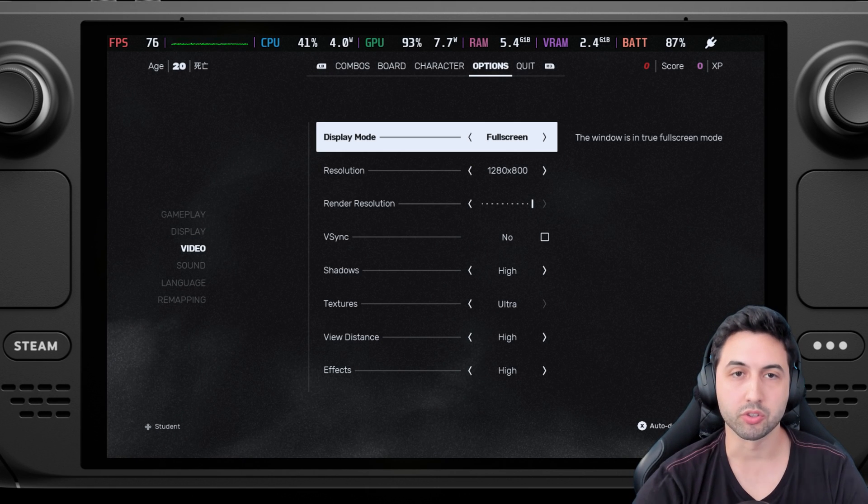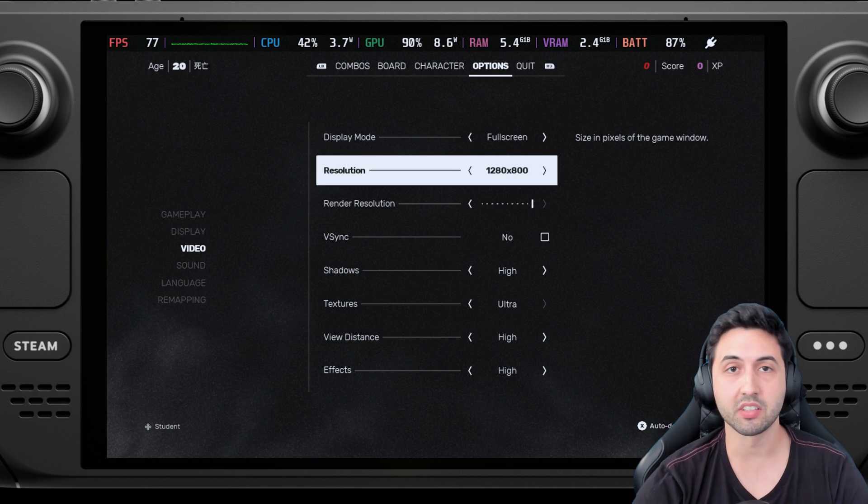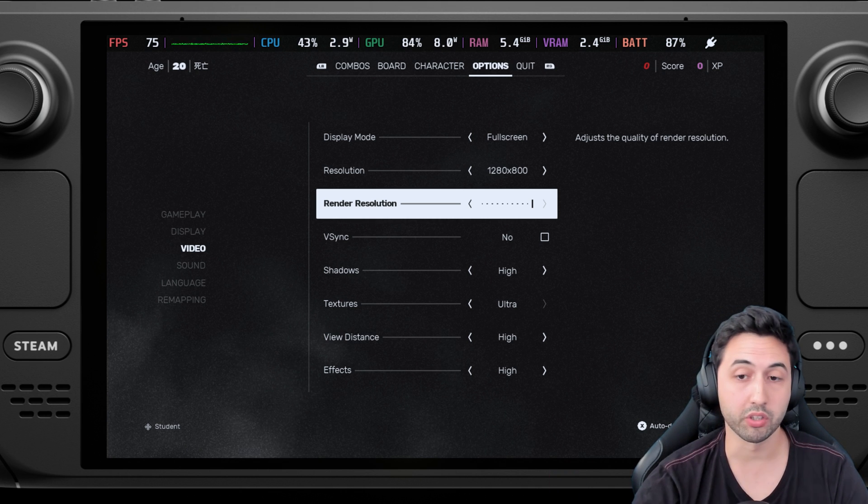Hello everyone, I'm Santiago Santiago, and today I'm going to be testing Sifu on the Steam Deck. So, 800p — this is an Unreal Engine 4 title. I have it on the Epic Games Store, and I installed it using the Heroic Games Launcher.